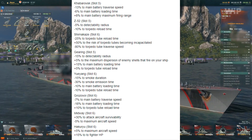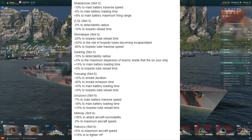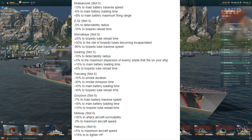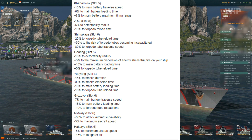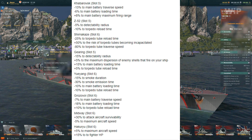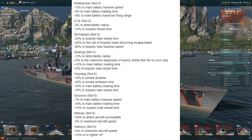Grozovoi — a ship I've been playing a lot recently and actually having a lot of fun with. Slot 6, and I run main battery here. Negative 7% to main battery traverse speed, so actually slower turrets, negative 18% to main battery load time, so faster firing, which is good. And then 10% extra to torpedo tube reload — the torpedoes are already slow enough on reload. I think I'll just stick with the current module and avoid this new one.